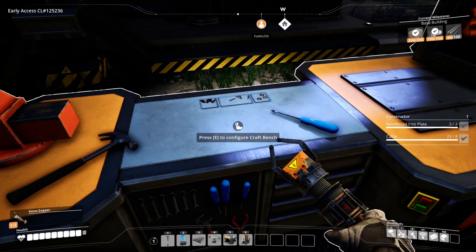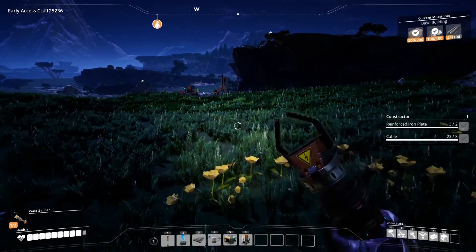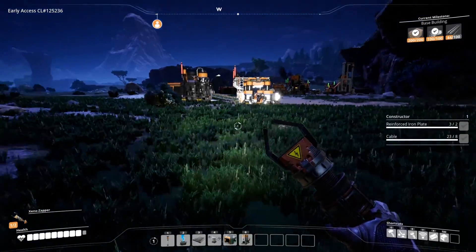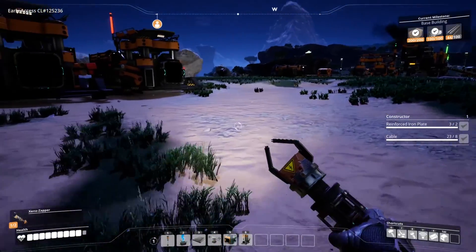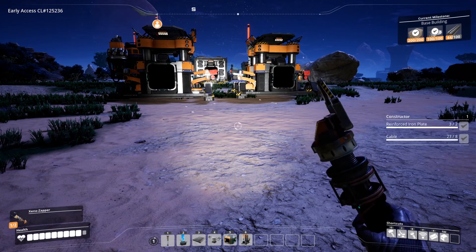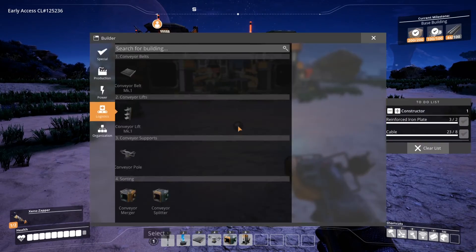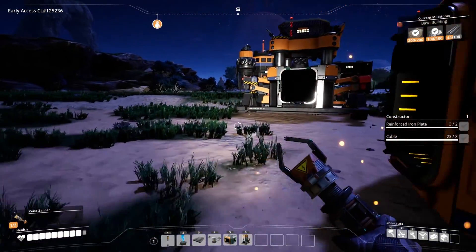This is riveting gameplay — me just sitting here with my hand on the thing, my fingers starting to hurt from holding the button down. But I'm trying to produce this stuff better. So you're making two containers to fill with biofuel, and you need two constructors — one for wood biomass, one for leaf biomass — and a third to make the actual solid biofuel.